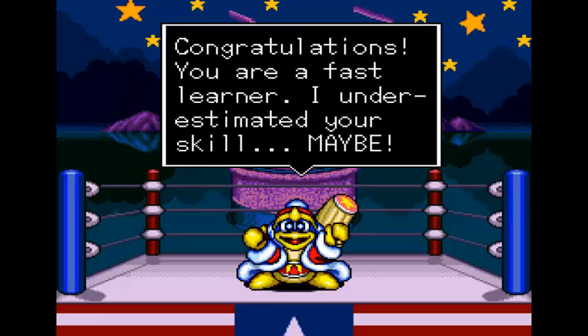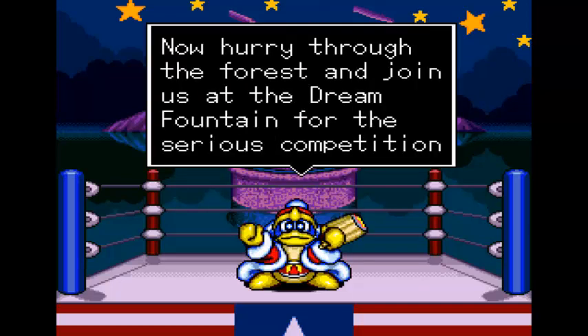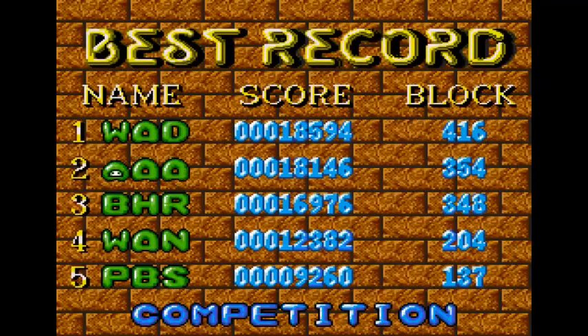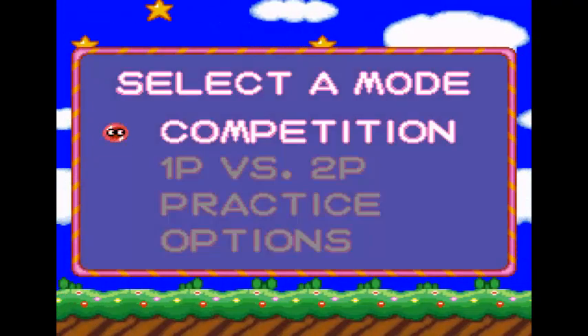'Congratulations! You are a fast learner. I underestimated your skill.' Maybe. 'Now hurry through the forest and join us at the Dream Fountain for the serious competition.' Oh god. And now the real adventure starts. I can type my name if I want to. Let's make a random name. 'Hi!' Okay, let's go with that. With that out of the way, we can now move on to the main part of the adventure.